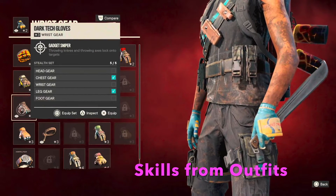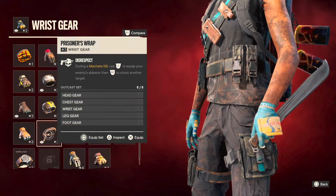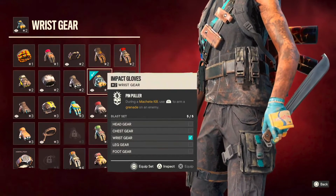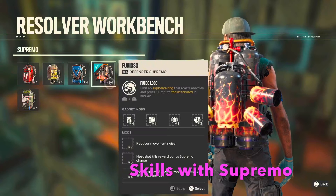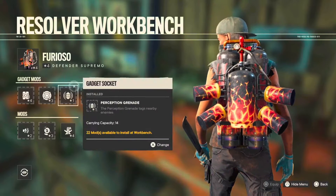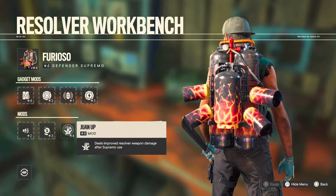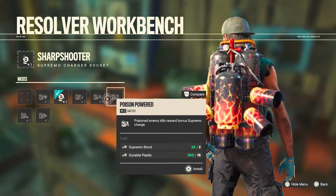One way we get skills is through outfits. For example, gloves that auto-aim knives and axes, or after a machete kill you can chain assassinate with your Soldado sidearm. Those skills are wrapped into gear you find and upgrade throughout the game. Skills also come through Supremos — each Supremo has skill opportunities via mods, like more Supremo fuel from headshots, or the silent stealthy mod I use on all my Supremos.